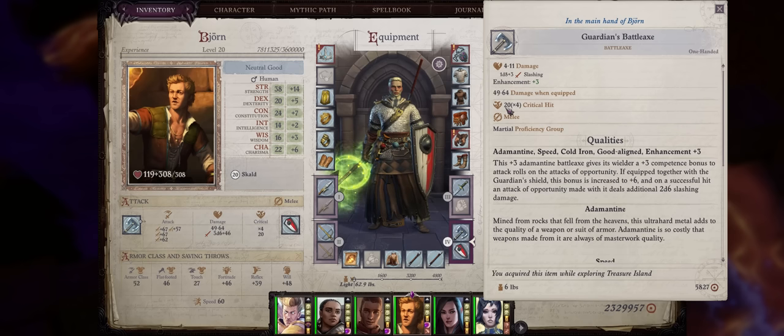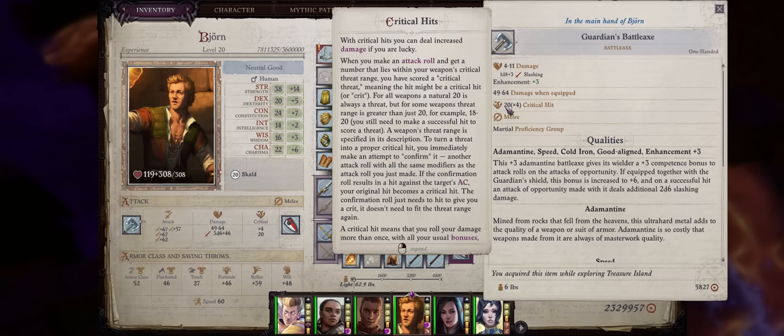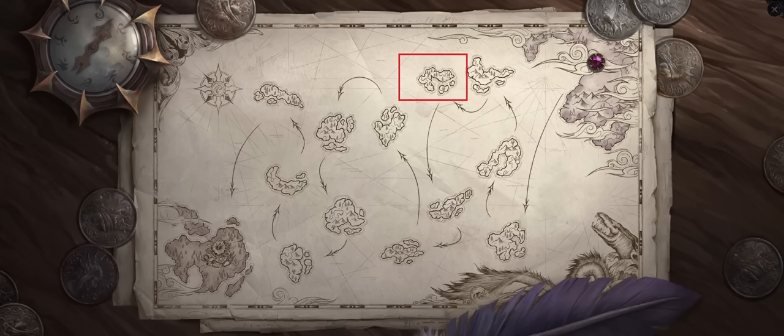The only downside of the battle axe is that it has a rather low critical range — it only crits innately on a 20, which can be improved to 19-20 or higher if you have a Trickster. The Guardian's Shield grants immunity to prone, which is great because if your character gets prone they're pretty much going to be killed. It also grants an extra attack of opportunity, and if combined with the Guardian's Battle Axe it gives the axe the Speed special quality, enhancing your attacks per round by one — though it won't stack with Haste. The Guardian's Battle Axe is at the fourth island and the Guardian's Shield at the fifth island, both in the first set.